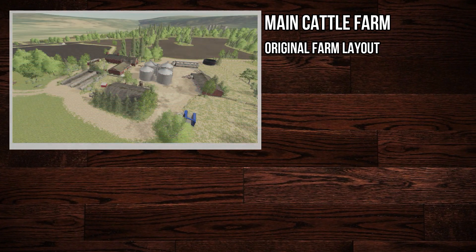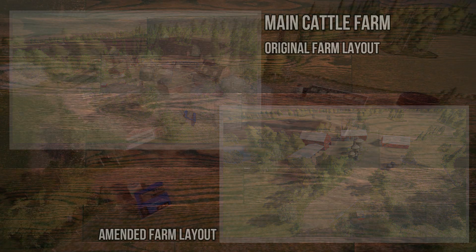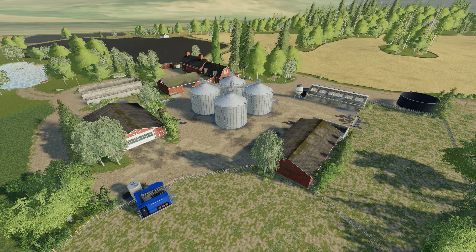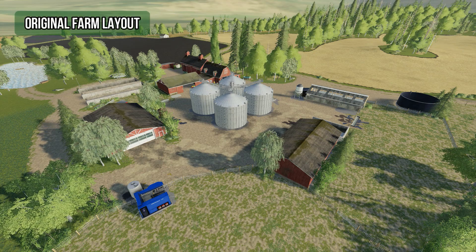What I'll do is put up a side-by-side picture of the original farm layout and the amended farm layout, just so you can get an idea of how they have changed, and then we'll look at each version individually in a bit more detail. So this is the main farm, the main cattle farm, and this is what you get if you start in new farmer mode.